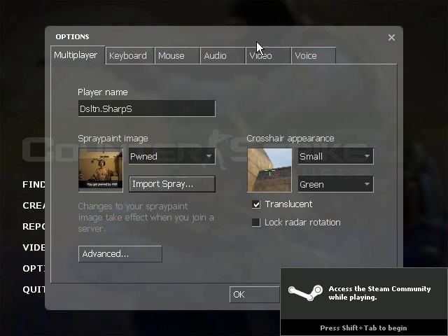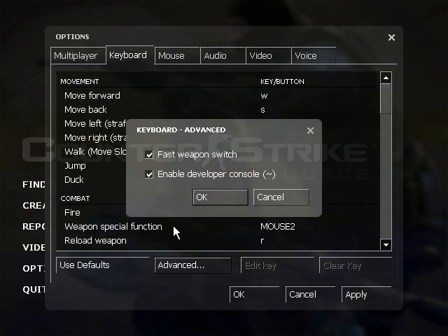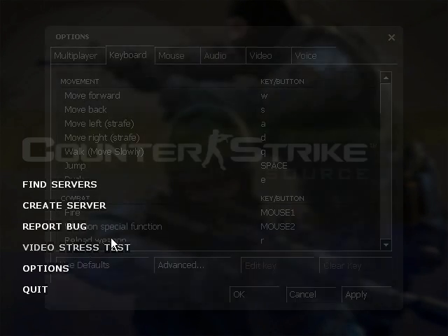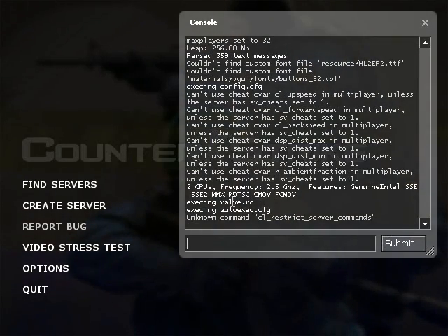First of all, enable your console. Go to the options in Counter-Strike, up to Keyboard, down to Advanced, and enable Developer Console. That's very important. So when you press the button just underneath Escape on your keyboard, it loads up.